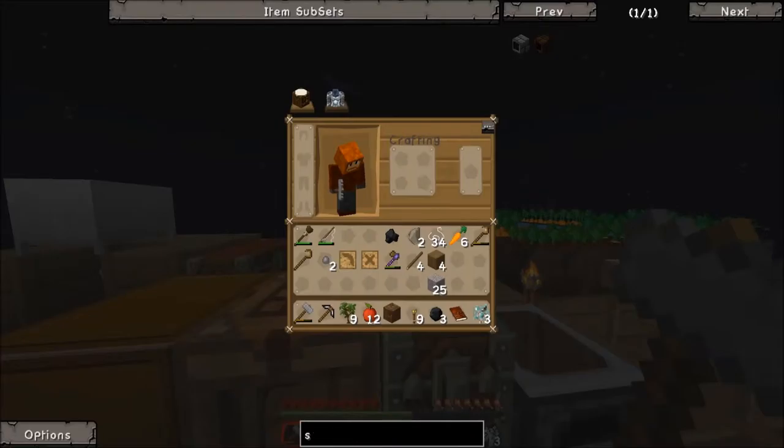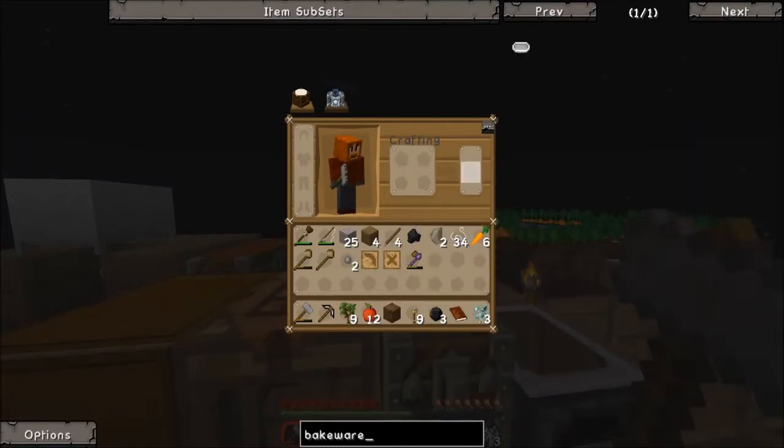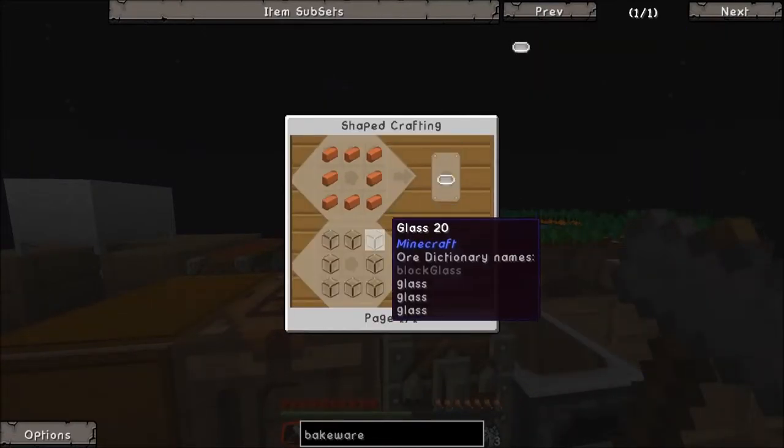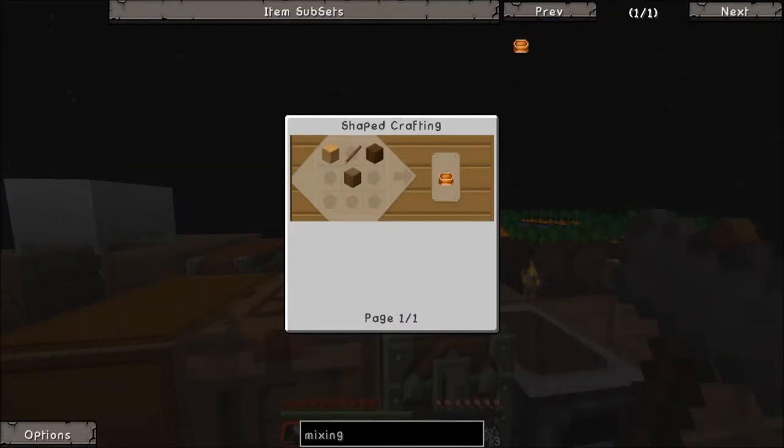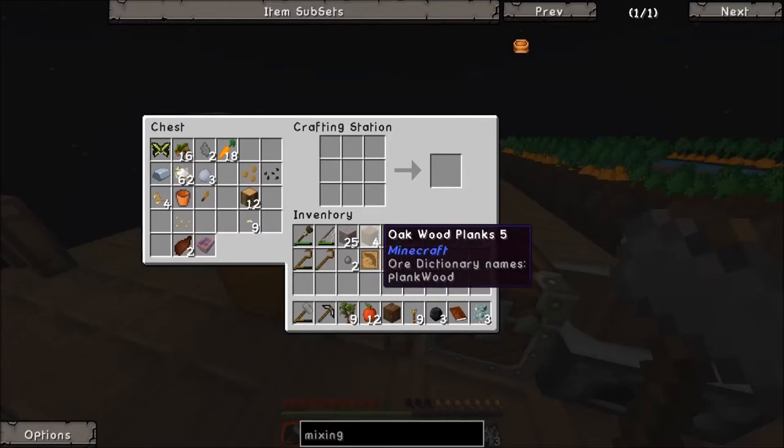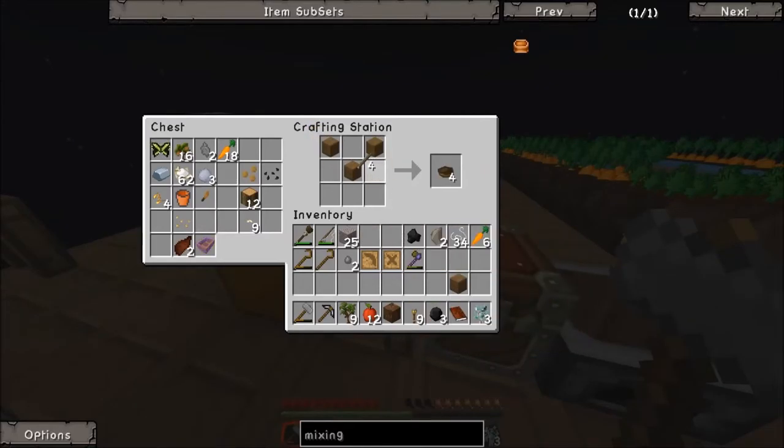What is the bakeware, how do I make the bakeware? Actually it's the mixing bowl - I don't want to make the bakeware. Mixing bowl is - okay that's simple, just a bowl with a stick, that's all it is. Mixing bowl complete.